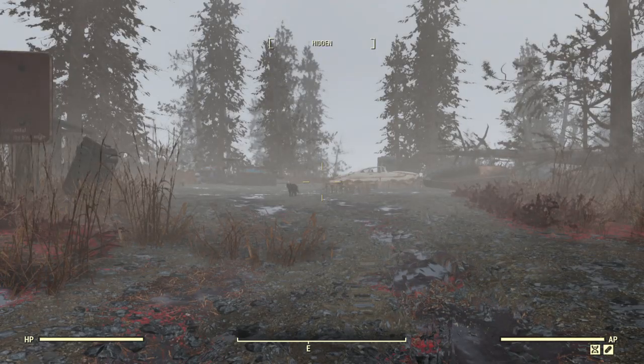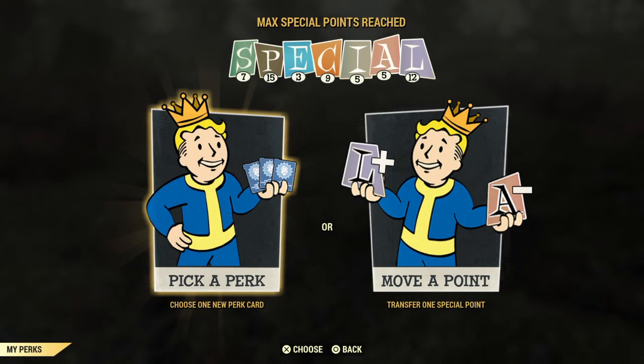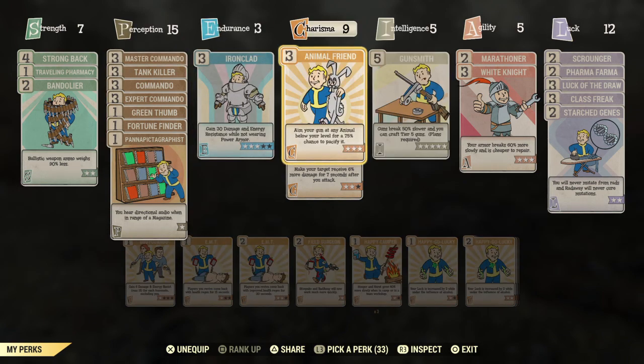I'm going to show everybody how to tame an animal — it's super simple. All you have to have is Animal Friend rank 3. If you want to be able to help others tame animals, you need 9 charisma to share the Animal Friend perk card, because it costs 3 charisma for each star — so 3 times 3 is 9.